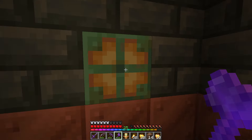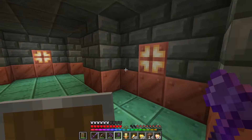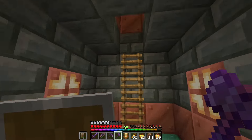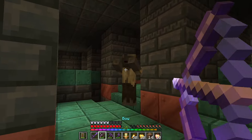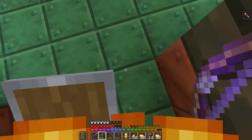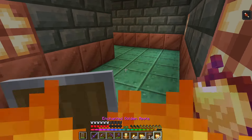I remembered there's an advancement for waxing a copper bulb, so I had to do that real quick. Like most Minecraft structures, the trial chambers are an absolute maze. I finally found a ladder which took me up to where I was immediately greeted by skeletons, some husks, and the wounds.